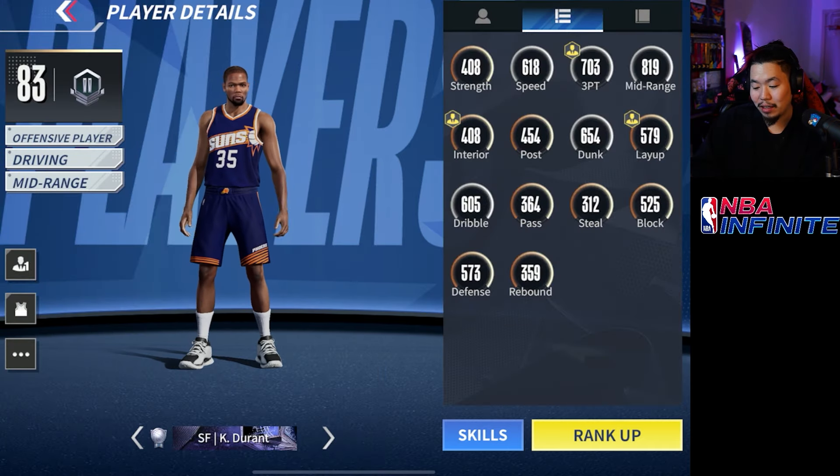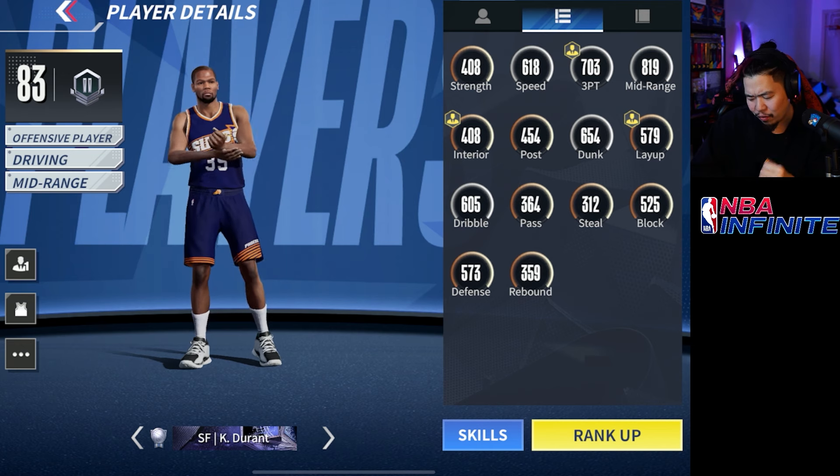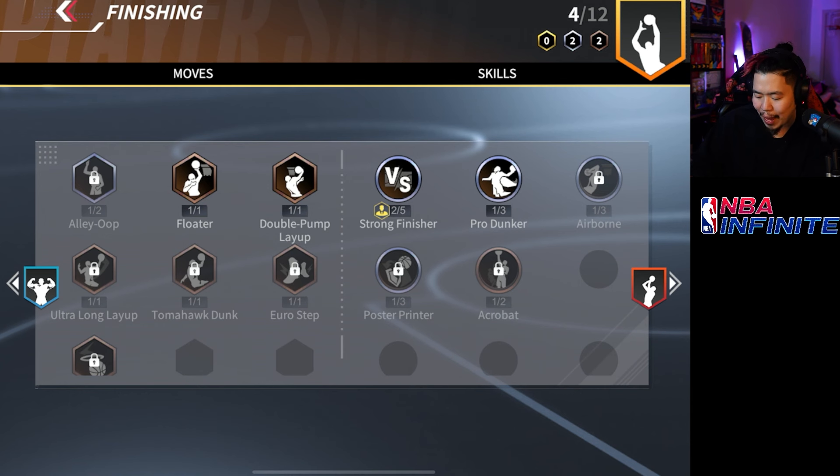Stat-wise for an 83 overall it's actually incredible. His speed is 618, which is pretty good. He's got 703 three-point — at base it's closer to 688 with a coach. His mid-range is 819 which is crazy. His dunk is 654 and dribbling is 805. So he can hit the three but mid-range is his bread and butter. His block is fairly high and gets higher at later ranks, so he can get some crazy blocks.